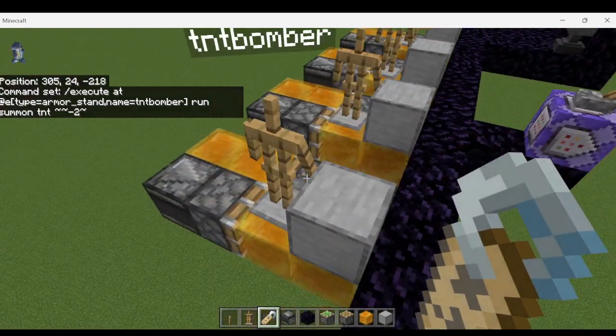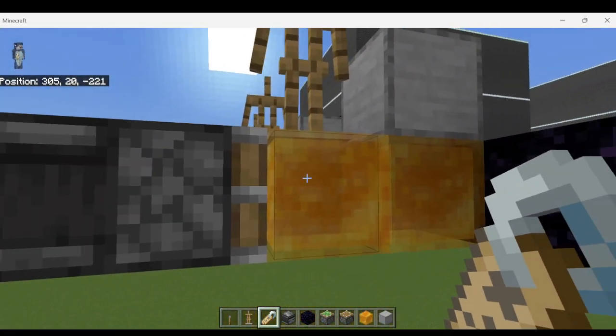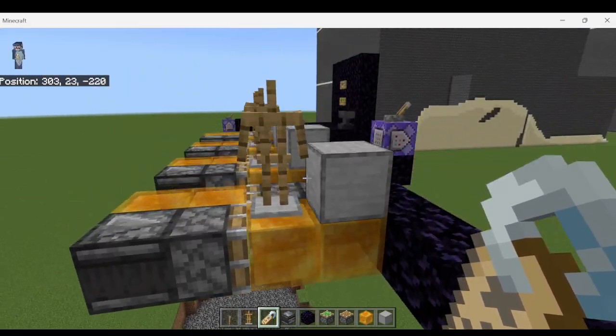What that means is it's going to summon a piece of TNT underneath each one of these armor stands, two blocks below, so that it's not inside the contraption with the slime machine.